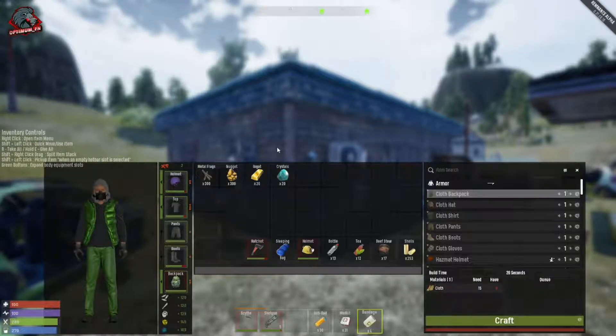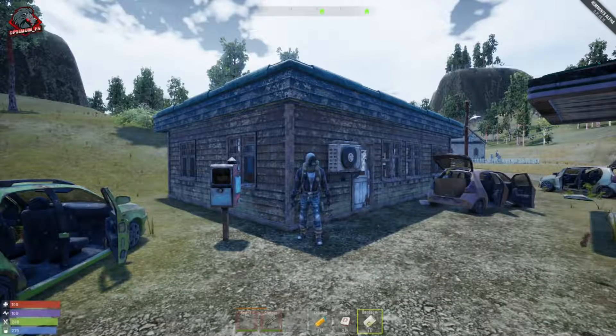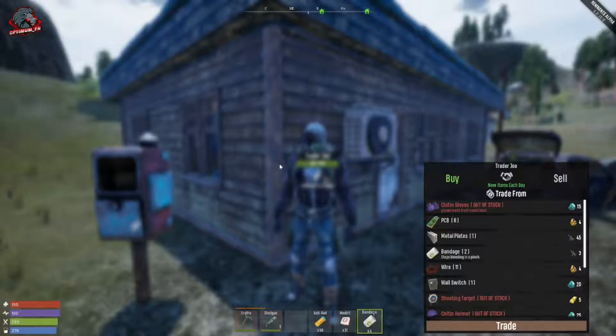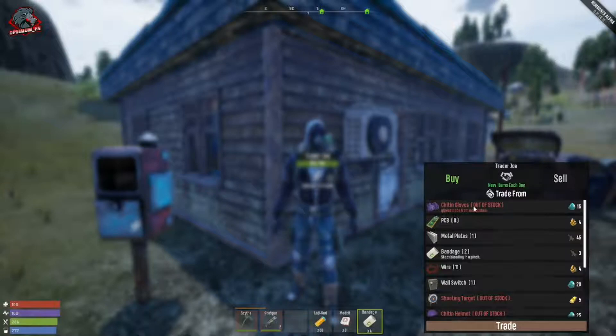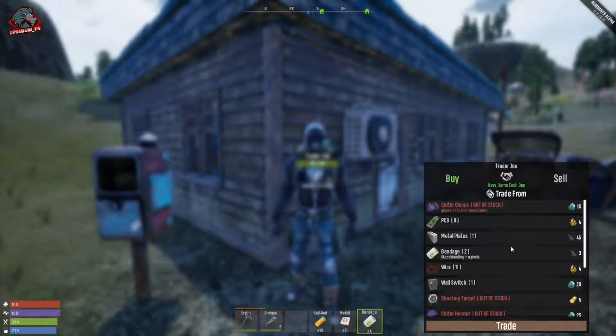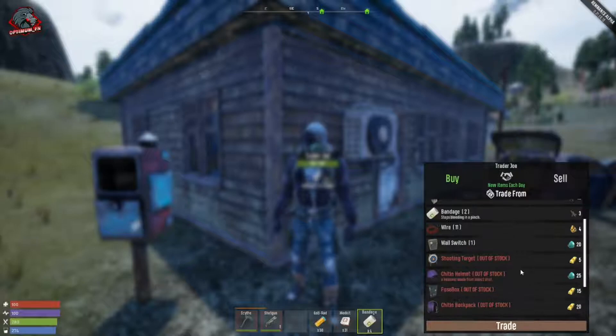Let's look at his inventory. Go up to Trader Joe and hold E to interact. He has a buy tab and a sell tab. On the buy tab, if it says 'out of stock' that means you cannot purchase that item. On the sell tab, if it says 'trade complete' that means you cannot sell that item. Trader Joe does have certain items specific to him and Trader Hawk that you can't find out in the world.